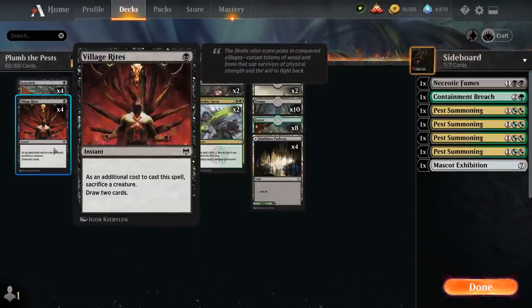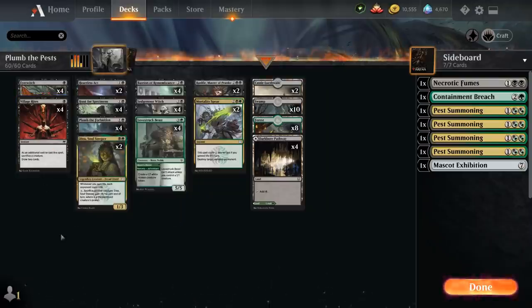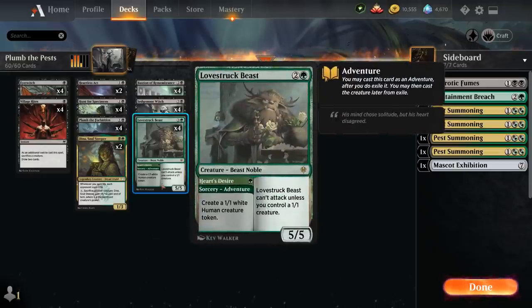We also have the full playset of Village Rites at 1 mana — as an additional cost, sacrifice a creature to draw 2 cards at instant speed. We can also Adventure Lovestruck Beast with Heart's Desire, making a 1-1 white human creature token. There's no shortage of 1-1 creatures to let Lovestruck Beast attack, and a 3 mana 5-5 plays defense nicely while we drain the opponent to death.